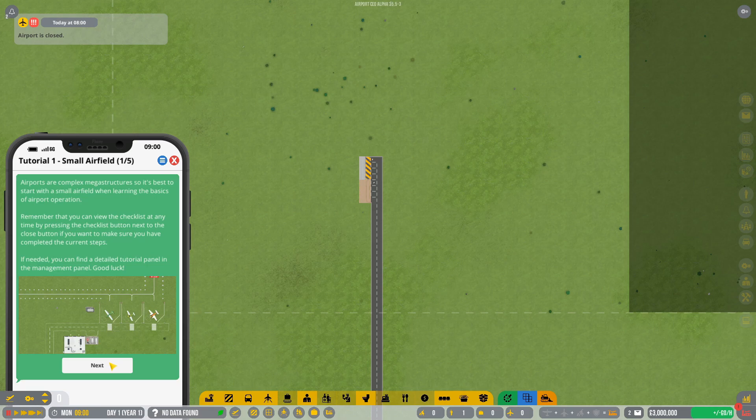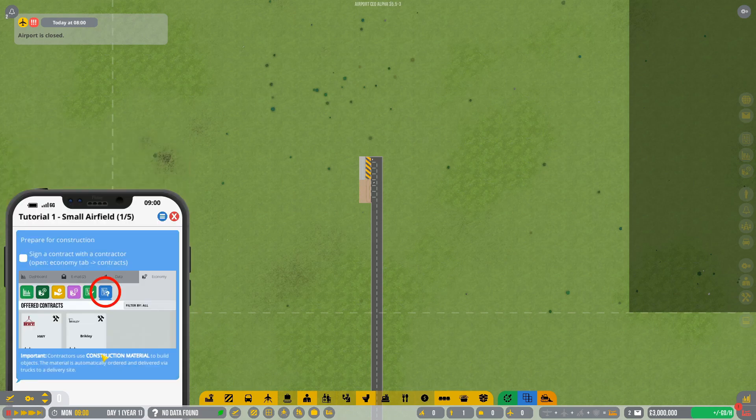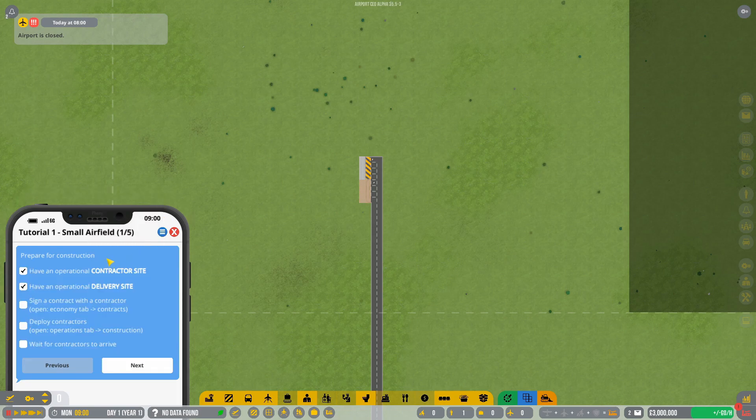First things first, tutorial one — small airfield. Hit next. If you click on the blue checklist it's going to tell you what you need to do. You need to have an operational contractor site and delivery site. These two things you can see here are your contractor site and your delivery site.